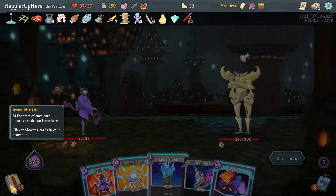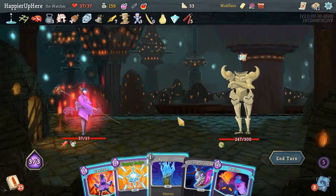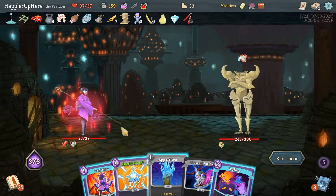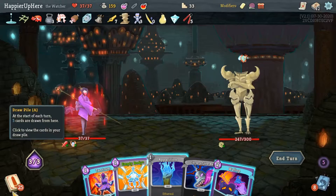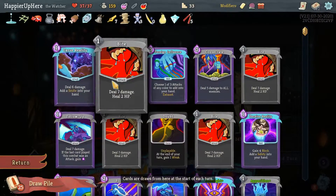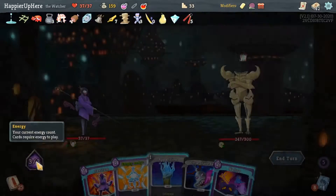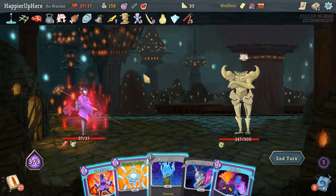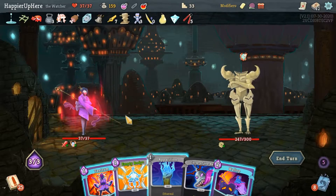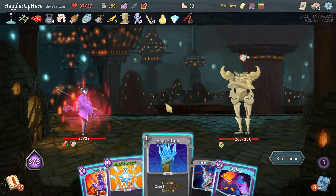Let me plan ahead - this turn I'll need defense, and this turn I'll need defense. Unless I draw too many cards, the Apparition should come up in the right turn - which is good. Next turn though I don't have an Apparition - that might be a problem. And I don't have a way to defend either. I can't deal damage to myself to trigger the Centennial Puzzle. I can't draw cards by exiting Wrath and entering it again. I don't think I can deal enough damage next turn either. The Apparition showed up in the wrong turn.